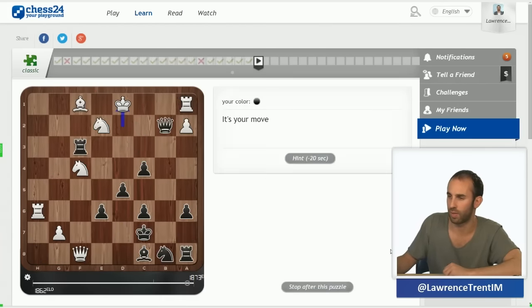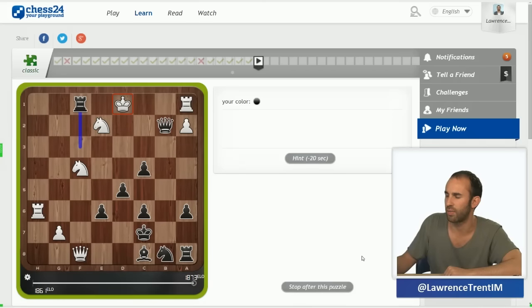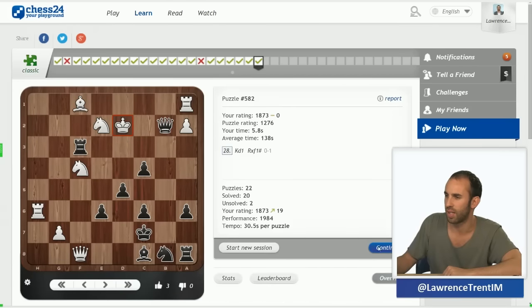King d1 — rook takes f1 looks like mate in one to me. I don't know what's going on here. We'll dismiss that one — that was a bit much.